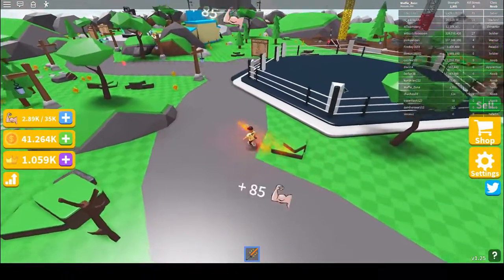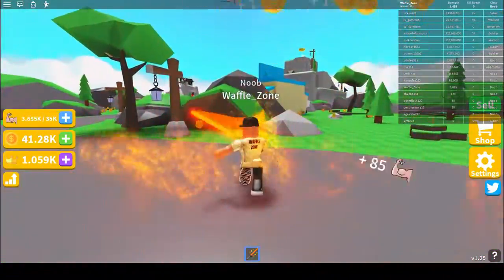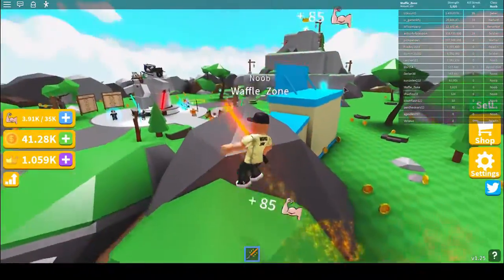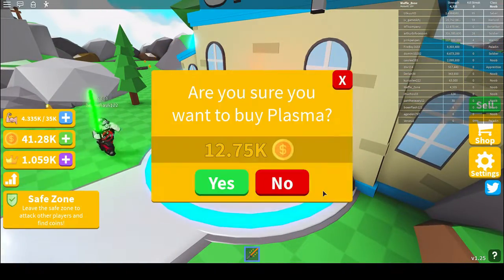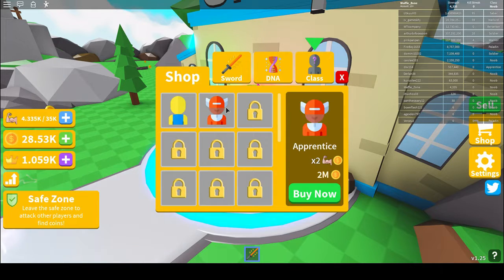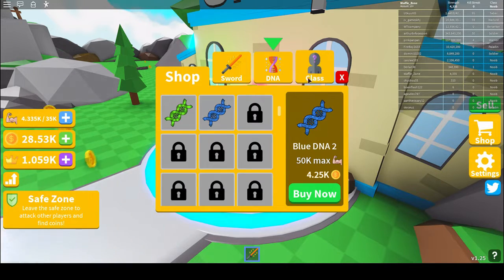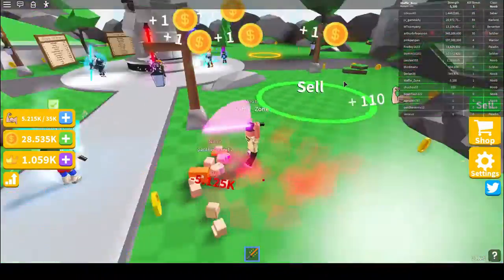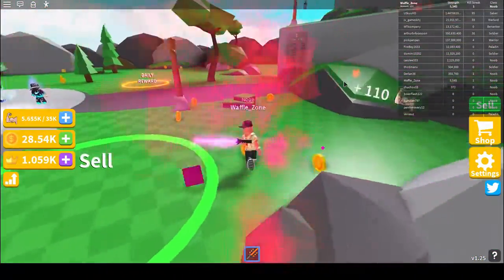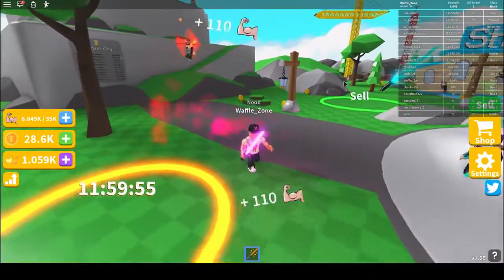I've noticed I'm one of the weakest people in this game. There's a mountain with a crown — I guess that's where the most powerful person is. In the shop you can buy all sorts of stuff. I could upgrade my lightsaber, but you need two million just to upgrade your class, so it's definitely a grindy game. They also have daily rewards and leaderboards.